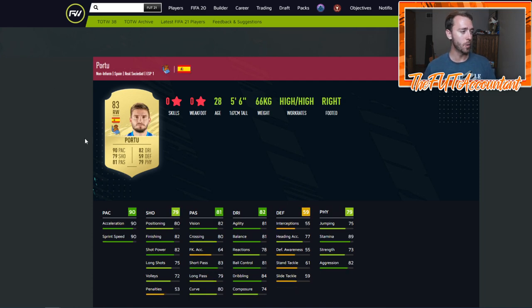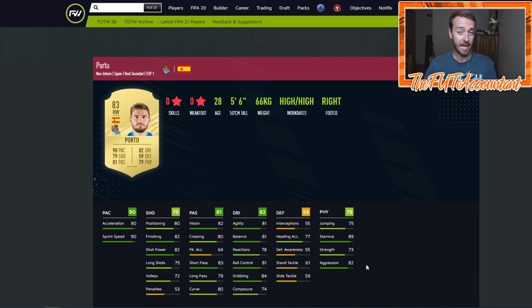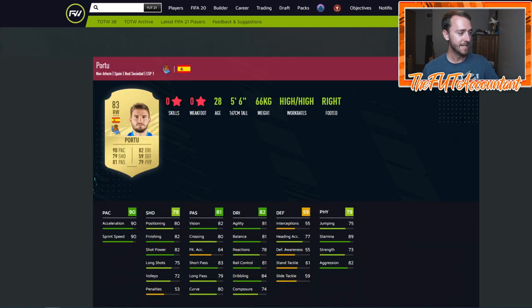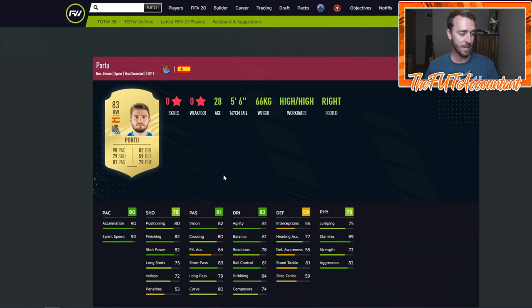Let's step into a big upgrade. Portu going from an 80 to an 83 rated card. This card right here looks really, really meta. The only thing he's lacking is a little bit of agility and balance for the right side, but he's got pace and great stamina. This is a great looking right wing card. Now this is his card from last year — he had three-star skills, four-star weak foot. He was a center forward last year at 80 rated, and this is a plus nine pace boost going to right wing. This is going to be in a lot of people's starter squads. He's probably not going to be that expensive and could give you some nice value if you're running a La Liga starter team.